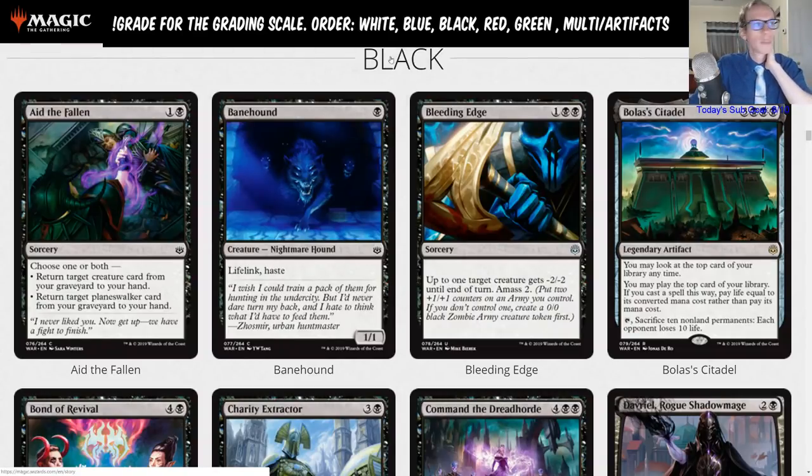We've already gone over white and blue and now we are on to black. You can find all of these videos on the YouTube channel, YouTube.com slash Todd Stevens MTG. White is already up there and blue is being uploaded as we speak. The first card is Aid the Fallen.